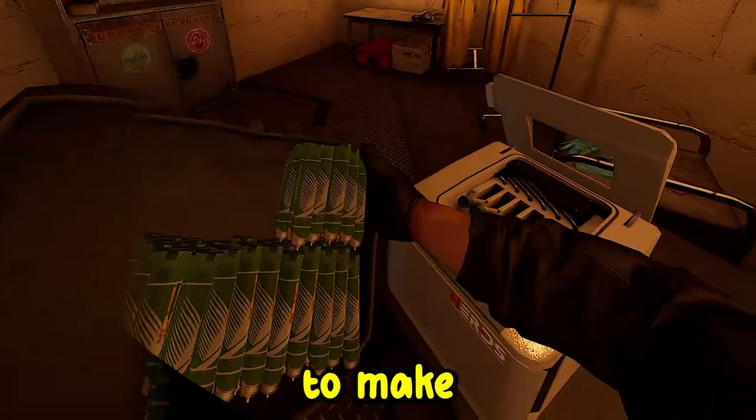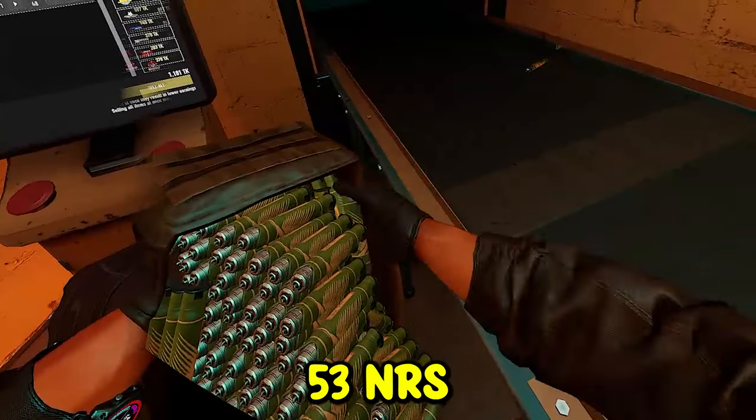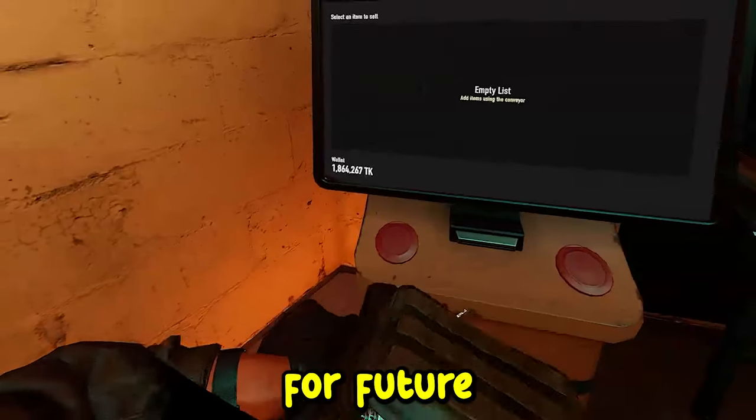For those looking to make some serious cash, put aside a separate backpack and place 53 NRSs in a bag. If you sell 53 NRSs, you can earn a total of 100k and save the remaining NRSs for future use.